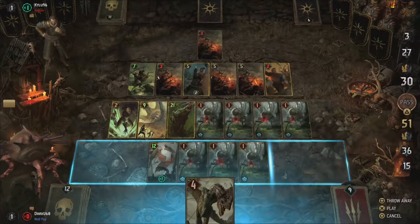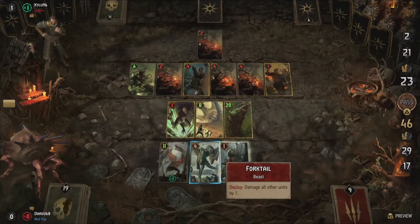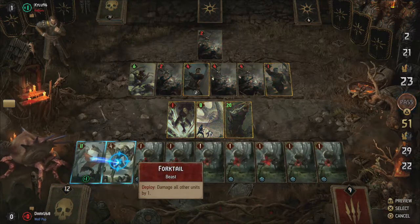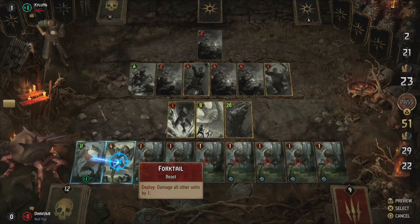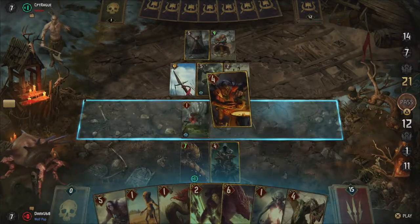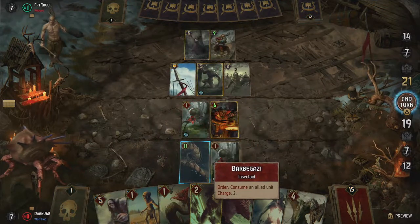The other key principle this deck is based around is mass damage — spreading damage out to all units on the field by the end of the round to capitalize on your full board. To get this deck going, you need two things: one, multiple victim units, and two, ways to consume or destroy those units.